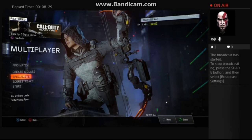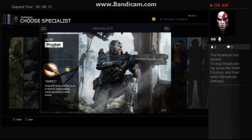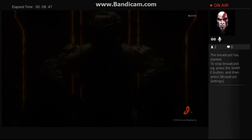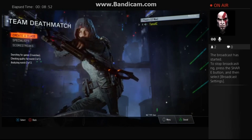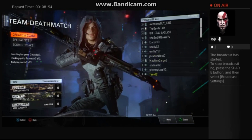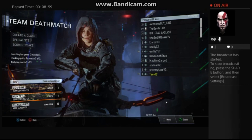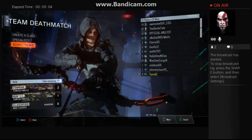The specialists are really cool, I'll show you them really fast. You have to unlock the others but we have Battery, Prophet, Outrider, and Ruin. My favorite so far is either Tempest on Prophet or Sparrow on Outrider, so we're gonna go with Outrider. Let's get into the game guys.